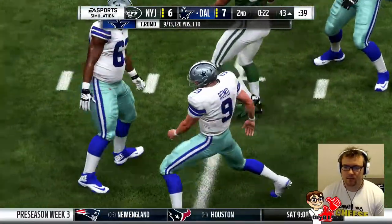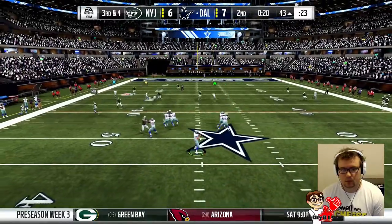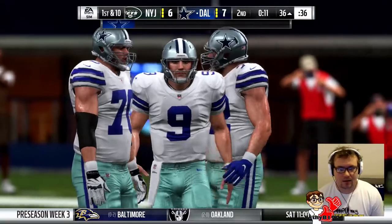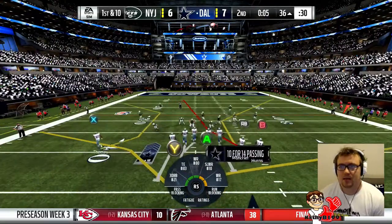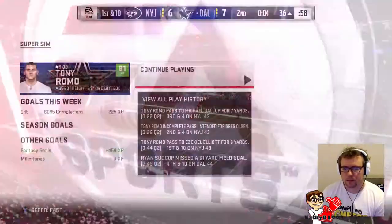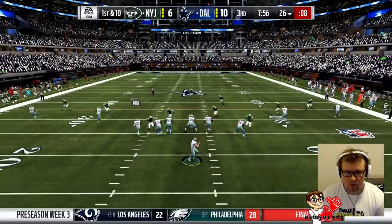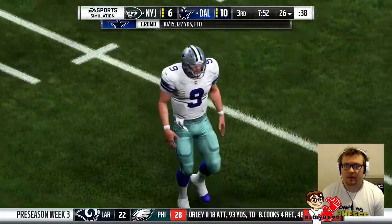Looking at the deep out here - Moncrief, wrong guy - Michael Gallup makes the catch, but that was so close to being picked. I was thinking about a pick 6. If we take a timeout I reckon we're gonna kick a field goal - yeah, we make it. We've run this play before and Elliott was wide open - that's a bad throw, really bad throw. 10 of 15 for 127 yards, not too bad as of yet.